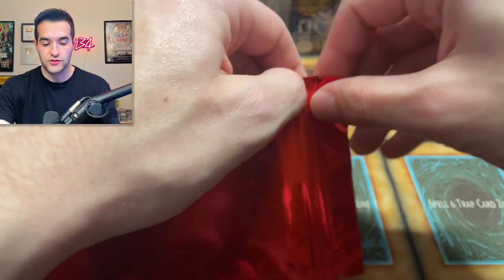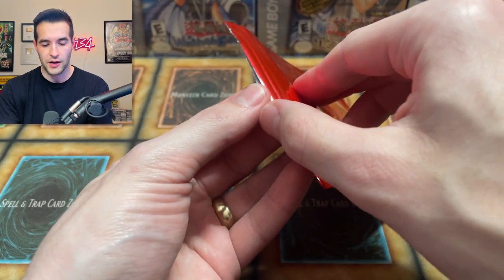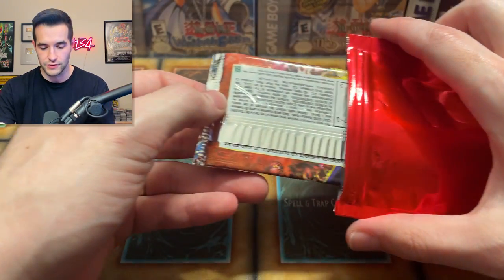So the SassyAuto Ruxin mystery packs — we're pulling pretty well actually, so far. Not bad at all. Let's see what the red pack will be — this is the 2002 to 2008 range, because Duelist Genesis is included.